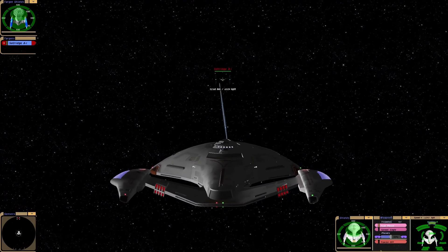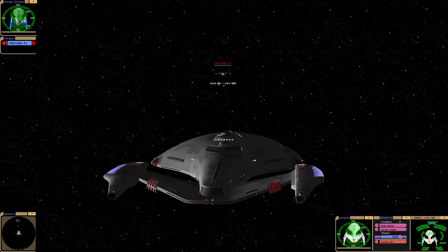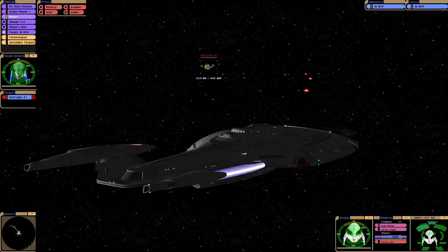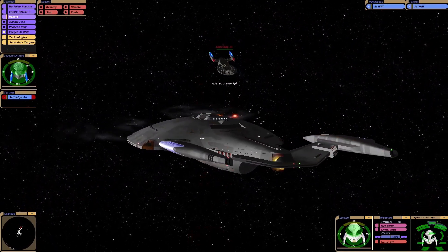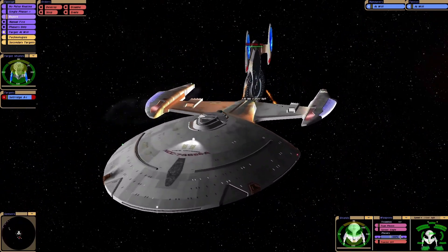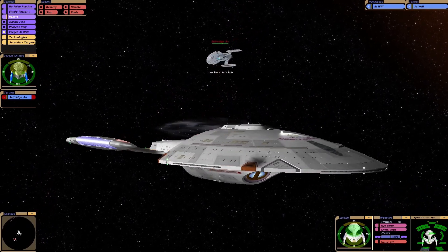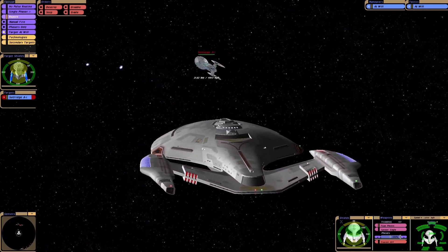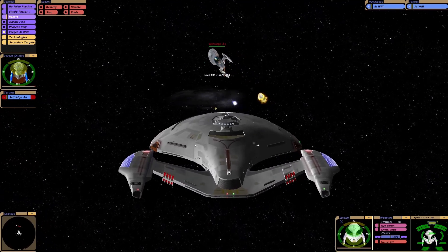That's right, we just got photons and we have those weird quantum torpedo type things. Oh, they're trying the fog beam. So they've done quite a bit of damage to the forward shields. Oh no, we have that weird blue beam, don't we?